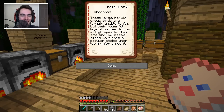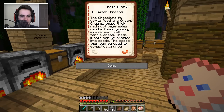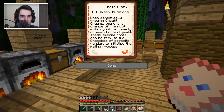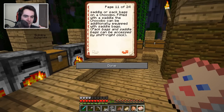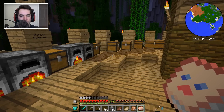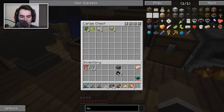Chocobos — if I'm pronouncing it correctly. These large herbivorous birds are largely unable to fly, but their powerful legs allow them to run at high speeds. Their size and impressive speed make them a popular choice when looking for a mount. This is too much to read on video, so I'm going to synopsisify it. They are found in the wild. They are yellow. And the Gaisal greens — the Chocobos like Gaisal greens. They can be farmed. I can tame a Chocobo by feeding them Gaisal greens. Simple enough! If tamed, I can put a saddle on it, and I can also put backbags on it. We'll put some Gaisal greens in our inventory so if we find a Chocobo we can tame it.